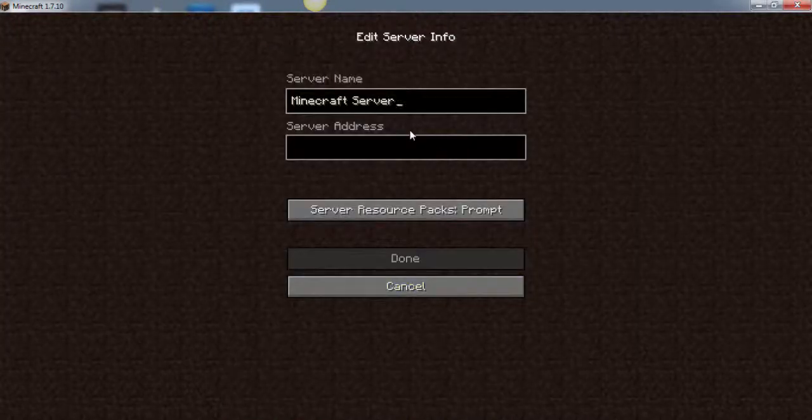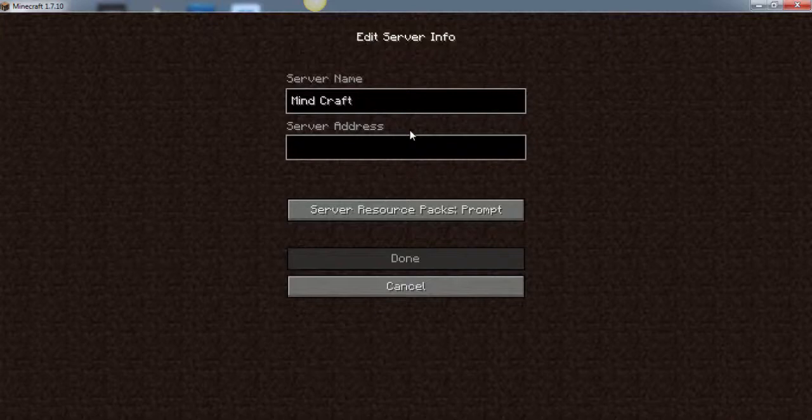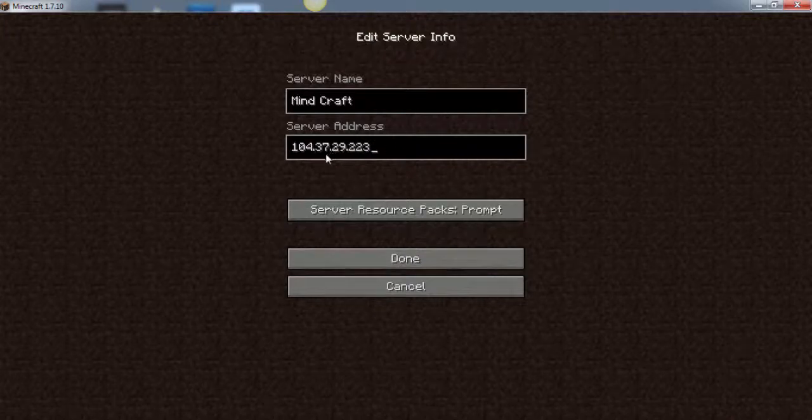You click on it. You can change the name to what you want. And then for server address, it is 104.37.29.223, and done.